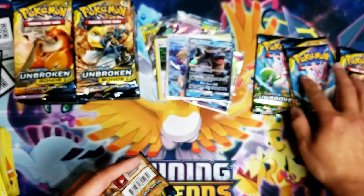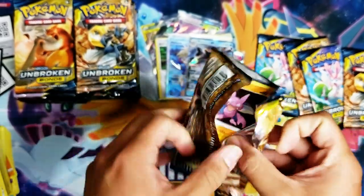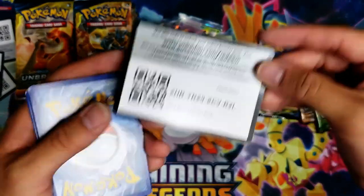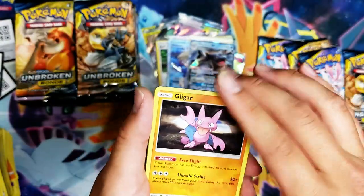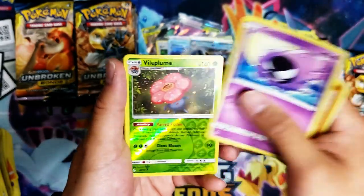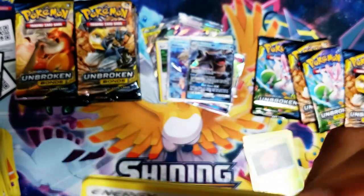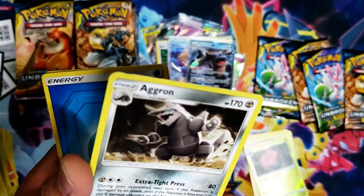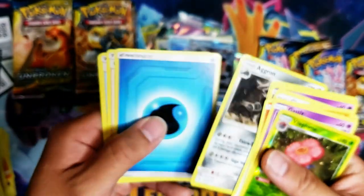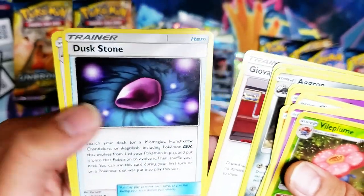Five packs left on the first box. Misdreavus, Glameow, Grellith, Ghastly, Vileplume — and a non-holo Aron that's already messed up on the top. Water Energy, Gengar, Duskstone, and a Raticate.